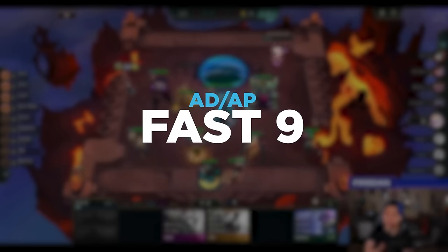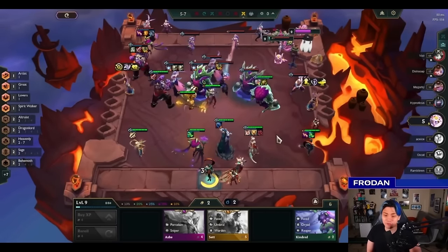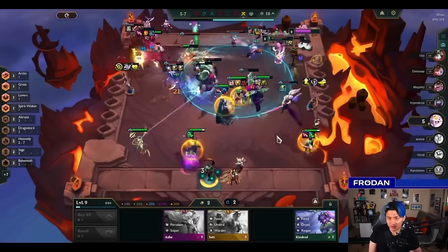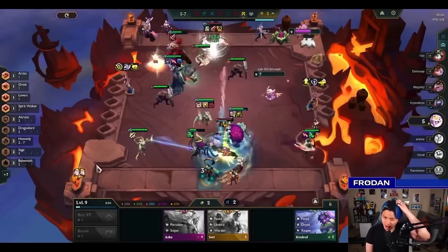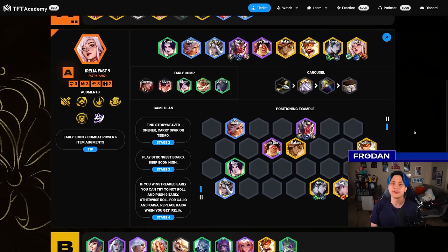Down to A tier, we have the Fast 9s to start things off. Fast 9 is hard to pull off because unless you're super winstreaking — winning Stage 2, 3, and maybe early Stage 4 — it's very hard to reliably pull off. The main way people have been getting there is through Fortune openings, having a decent cashout or going for a mega cashout, stabilizing quickly on 8 and then going to 9. In general, this is no longer S tier. It does end up winning a lot of games, it's just hard to get there and you can't play it as often as you'd like. Rerolls are just going to punish you really, really hard.